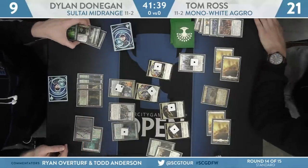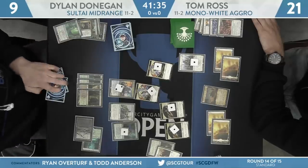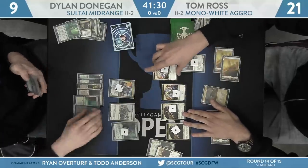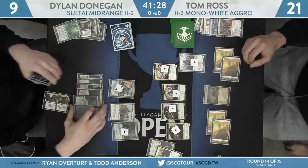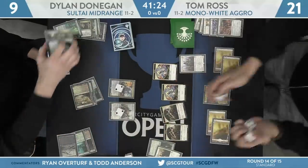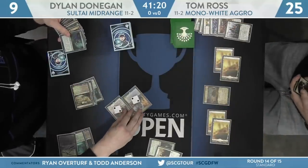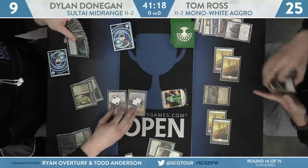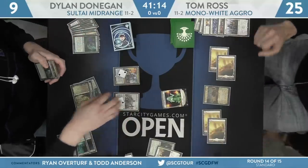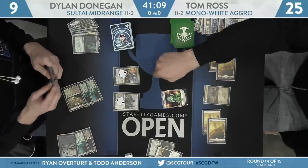Donegan actually couldn't adapt the Druid there because of the Tithe Taker's — that one does get eaten in combat. Tom got him good. But there's Finality. Not good enough — and it just pumps the Marshal too. There is going to be one token left over here from Tom Ross's side of things, though — thanks to that Tithe Taker's Afterlife ability, the Orzhov mechanic really showing off here in the face of that Finality.